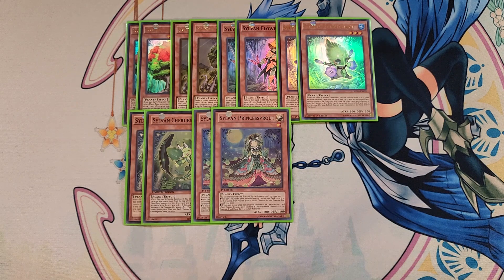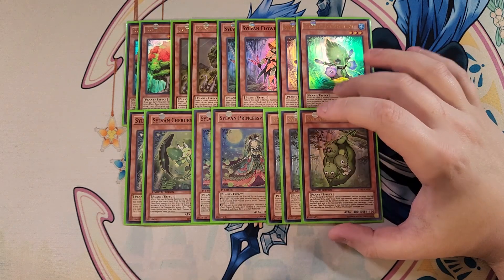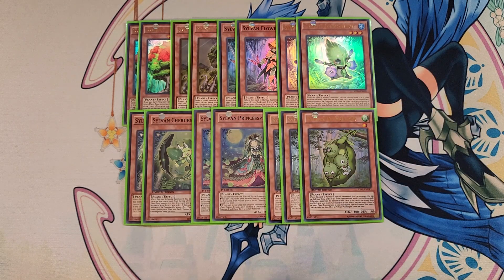We then play three copies of Peacekeeper. Peacekeeper is really awesome to excavate because it has a Monster Reborn-like effect: if excavated and sent to the graveyard by a card effect, you get to target a level four or lower plant-type monster in your graveyard and special summon it — a great effect to bring back any of our monsters from the graveyard that are level four or lower.